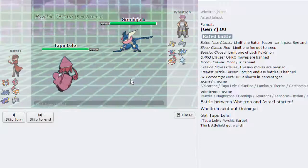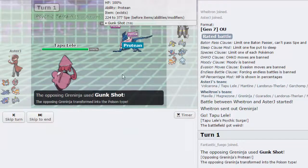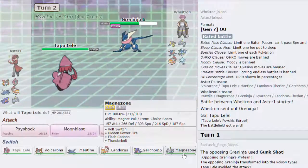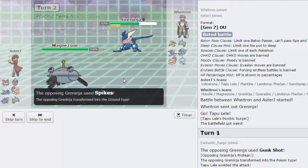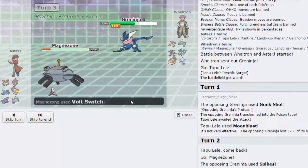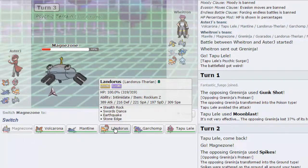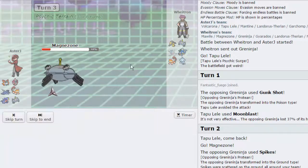I'm just going to go for a Moonblast turn one. I really don't care what he switches into. He's actually a Gunk Shot variant that he misses, unfortunately for him. And I'm going to get off some damage on this Greninja, then switch out into Magnezone. As he chooses to go for a Spike — he's probably going to go for HP Fire now, so I'm actually going to go for a Volt Switch. He does go for HP Fire, lowering me quite a bit. But getting rid of this Greninja is always nice, and that thing is dealt with. Now I can go straight out into my Landorus. I kind of want to go into Mantine though, to bait in the Nihilego or the Magnezone.